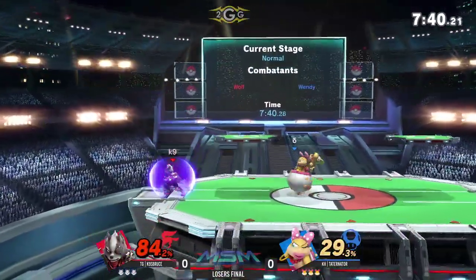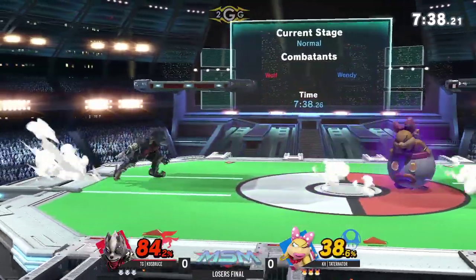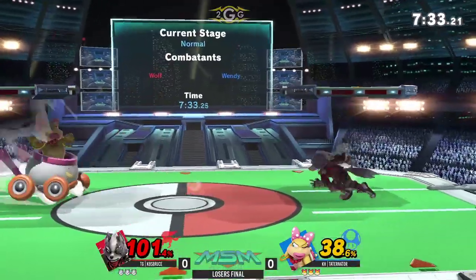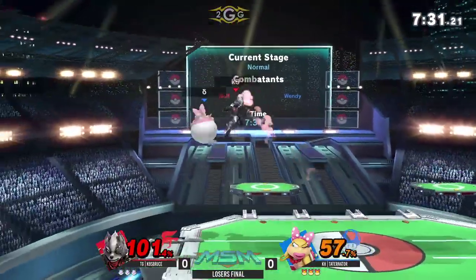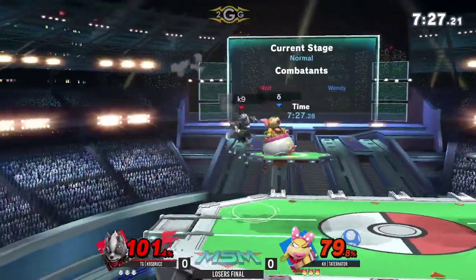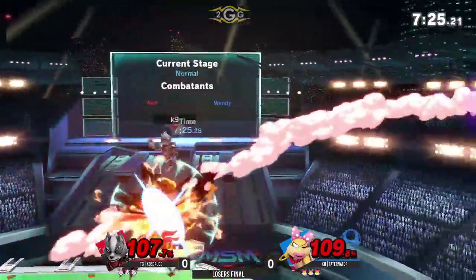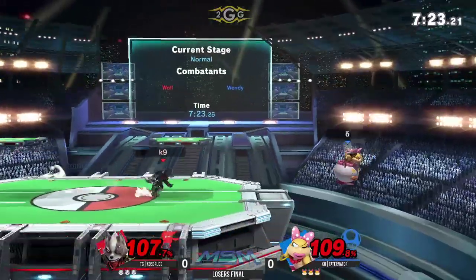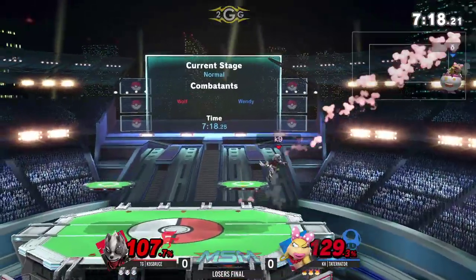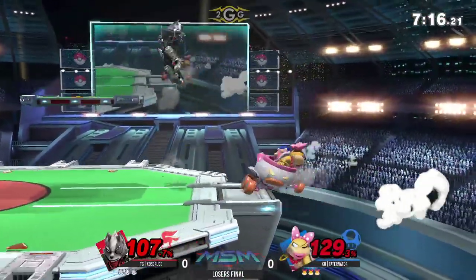So much damage being put onto J9 already at the start of this match. He's stopping it down because he knows one of his favorite moves is that side B. That was very interesting — he escaped it at the very last second, so he got hit by side B but flew off the stage instead.